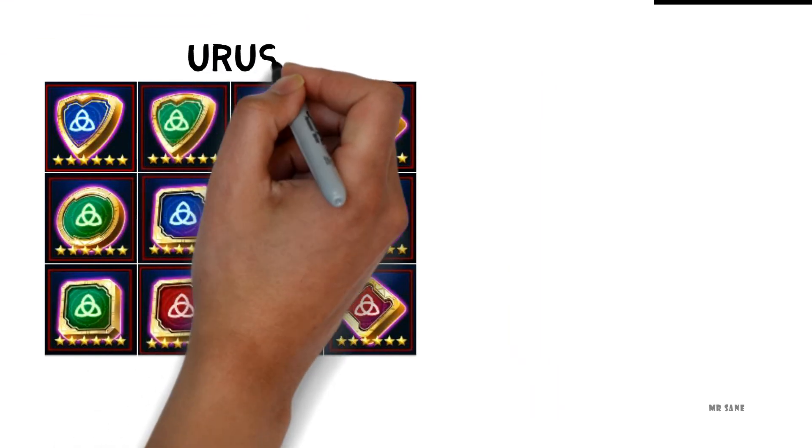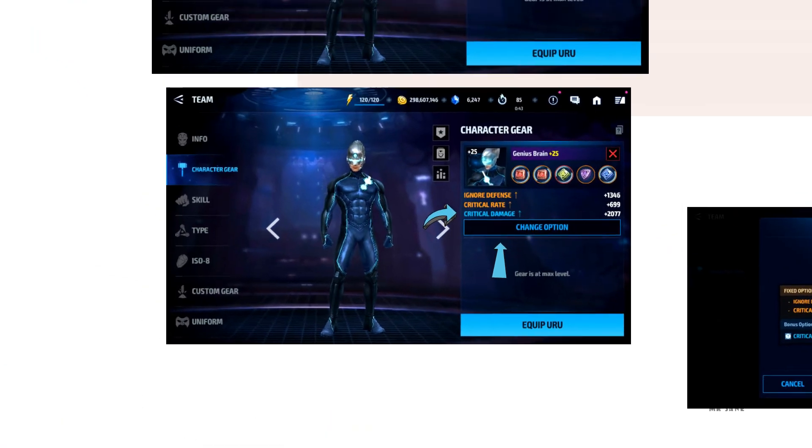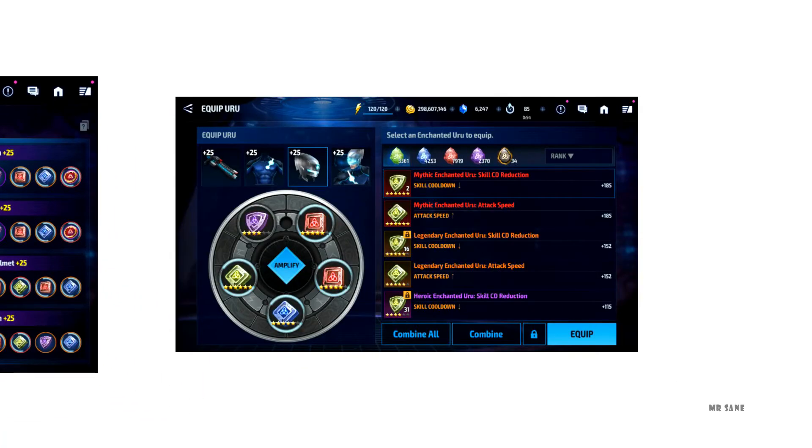Another way to obtain attack speed is through Urus. You can obtain attack speed by equipping Urus. Click on the circular icons in your gear section and click on 'equip Urus.' The ones in the rhombus green are attack speed Urus.